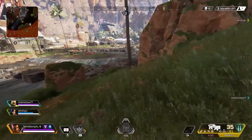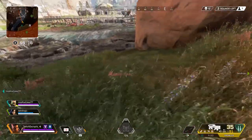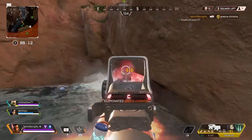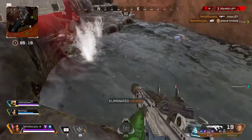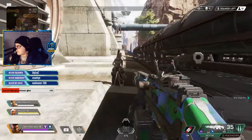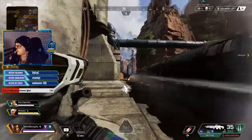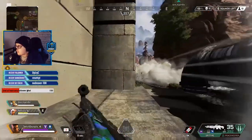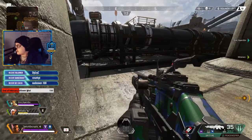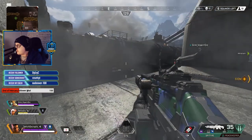In the next couple of clips you'll see how I use Bangalore's smoke and passive ability to wipe out teams — I'll just let the audio play so you can hear what I'm thinking and what I'm telling my team. More people again! Wait, don't push up, don't push up, stay there. Trying to just start a gunfight with them.